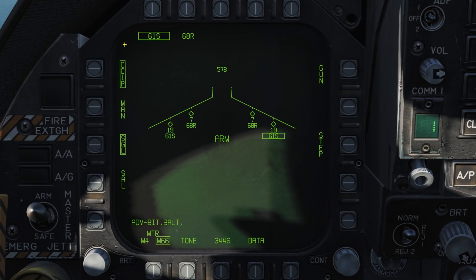For rockets, you can select CCIP or manual delivery modes. You can then select either SGL single or SAL salvo release modes. In single you will fire rockets from a single pod; in salvo mode your rocket pods will fire in symmetrical pairs. Below that is the motor setting where you tell the computer what type of motor is loaded on your rockets for impact calculations — either the M4 or the M66 motor. You can leave this on the default as the different rocket motors are not currently implemented.